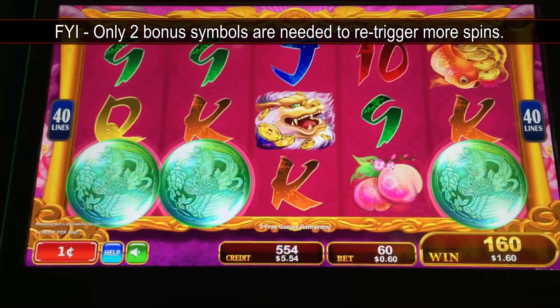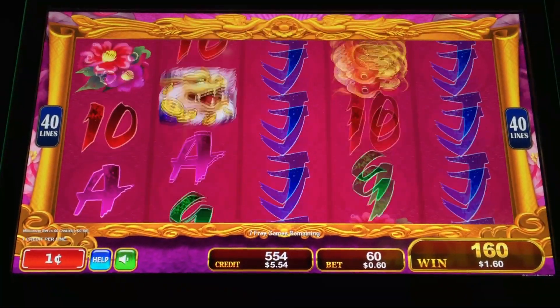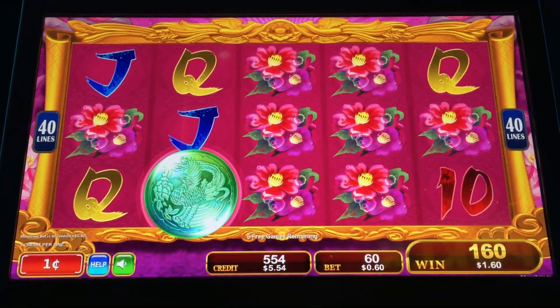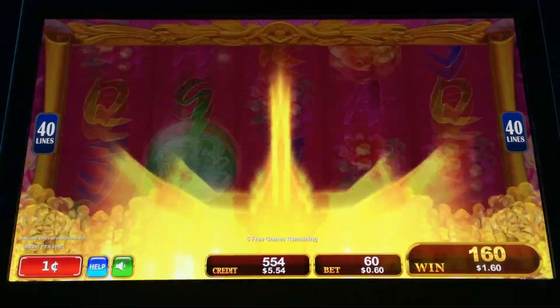Let's get that random feature — the Phoenix. Come on, I need that Phoenix to rise. There it is!